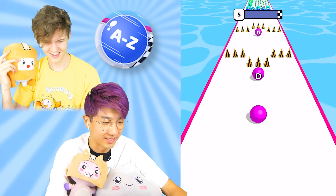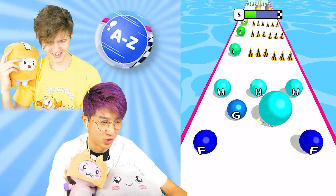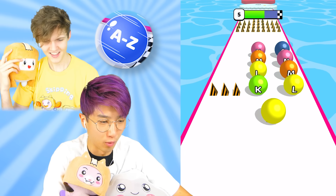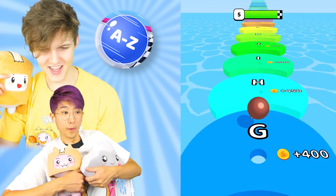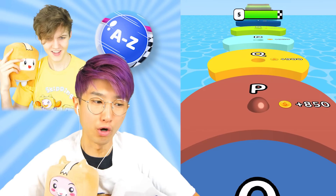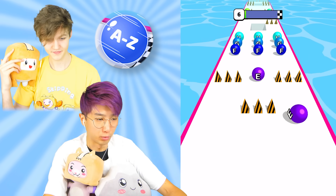Now we're starting as D. Watch out, don't hit the spikes — the spikes are really bad, they take you back a letter. E, G, H, I, J, K, L, M, N, O, P, Q, R, S — see, I know my whole alphabet. You go on the side — that's like a hack. Nice. I think this is the furthest we've ever gotten. Guys, we're going to Z. We will go all the way to Z — that's how you beat the whole game, you've got to get to Z. That's max level, dude.